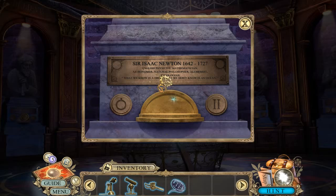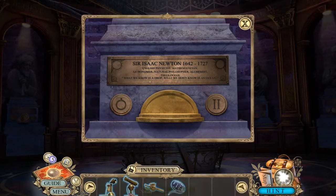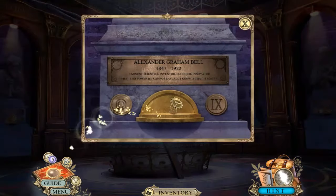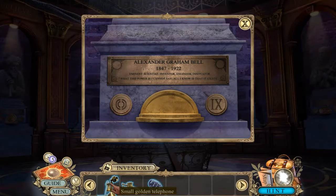Sir Isaac Newton, English physicist, mathematician, astronomer, natural philosopher, alchemist, theologian: 'What we know is a drop, what we don't know is an ocean.' Alexander Graham Bell - telephone - eminent scientist, inventor, engineer, innovator: 'What this power is, I cannot say. All I know is that it exists.'